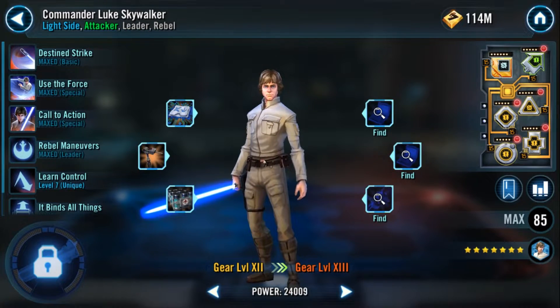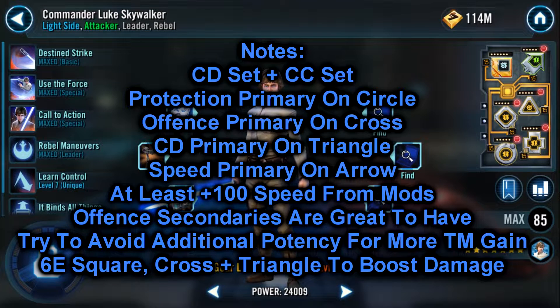First we're going to talk about the team's leader, Commander Luke. For him you're going to want either a speed set or a crit damage set with a crit chance set. My personal recommendation is the crit damage set as long as you can meet the minimum speed goal, as his damage is a big part of the team. For his primaries you're going to want protection on the circle, offense on the cross, crit damage on the triangle, and speed on the arrow. For secondaries, focus mainly on speed and offense with a minimum speed goal of plus 100 from mods.